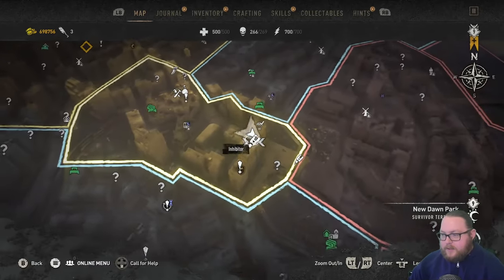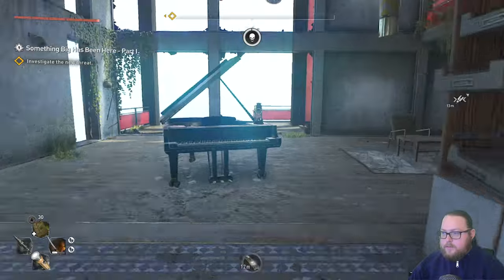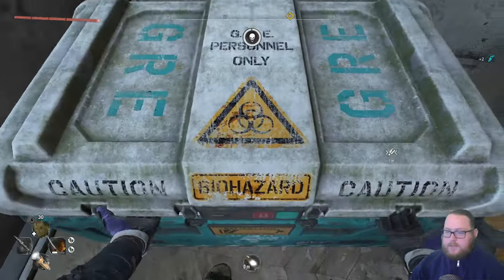The next inhibitor is going to be in New Dawn Park. Here's the Fish Eye — it's basically directly east on top of this building. Once you get over here, get up into this room, then jump up here and here is the chest. Go ahead and open this up and we get another single inhibitor.